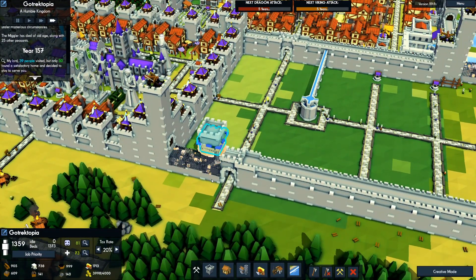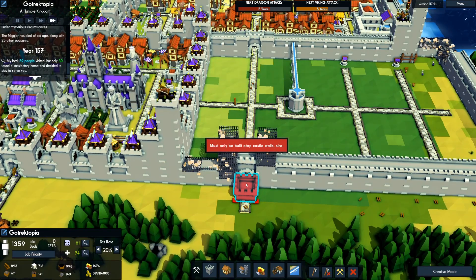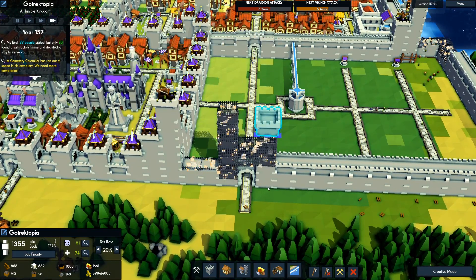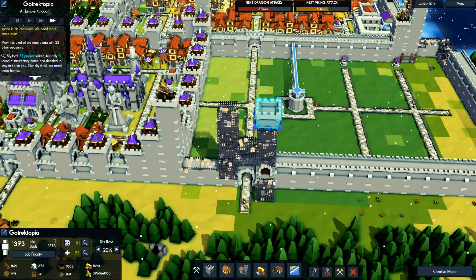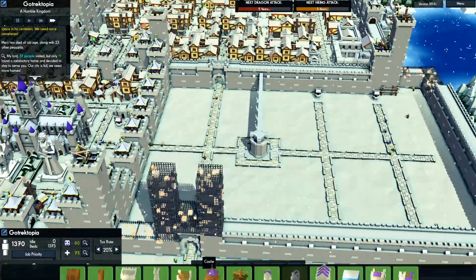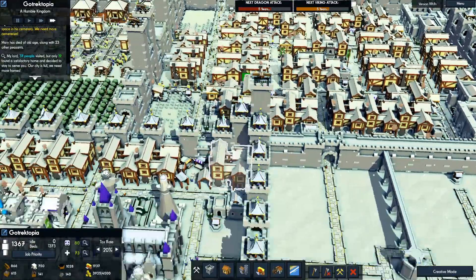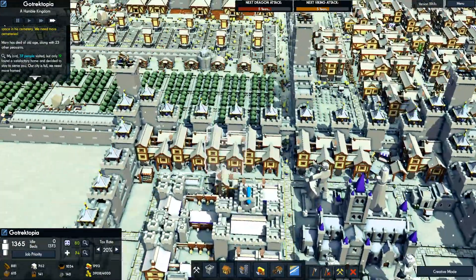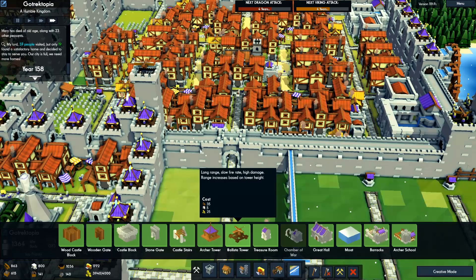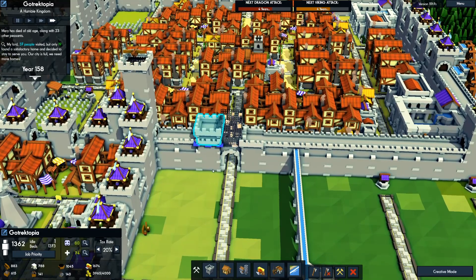I want to make these two entrances pretty much max height — one, two, three — that'll be our support. I'll do the same thing over here. Oh, I just noticed that they took out one of our ballista towers.